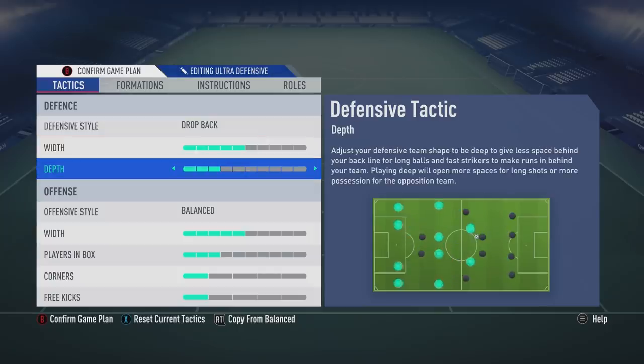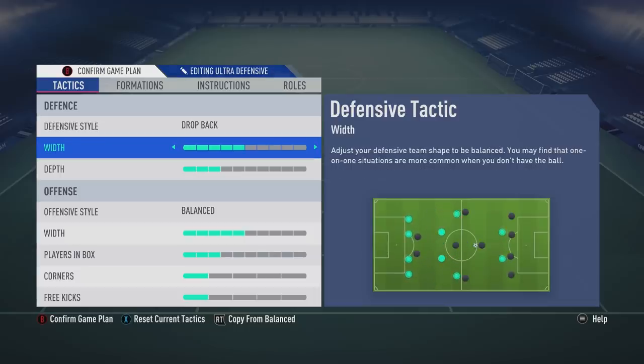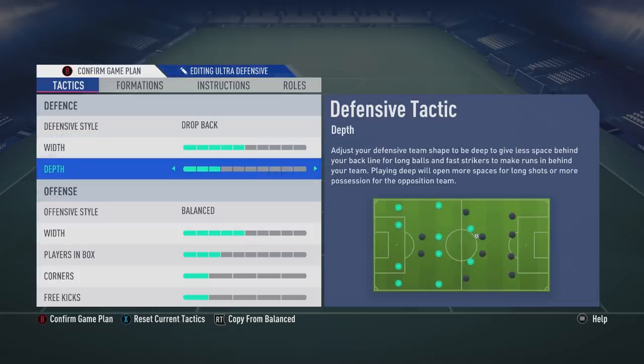The width and depth are quite similar to the last formation — still on drop back, but I've come down one on width and one on depth as well, just pulling my team back a tiny bit more. What you have to bear in mind is that most likely when I'm using this formation, the opponent is going to be using constant pressure and coming at me with an attacking formation like 4-1-2-1-2, absolutely running at you. That's why a lot of this is very obviously defensive-looking.